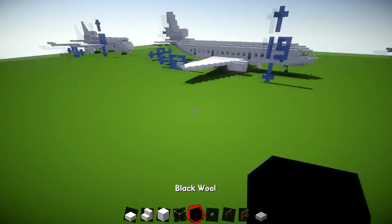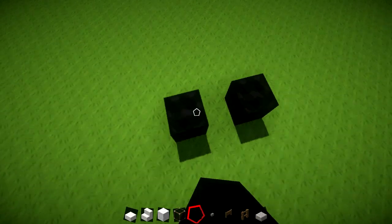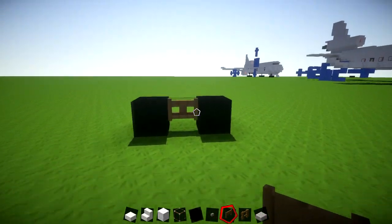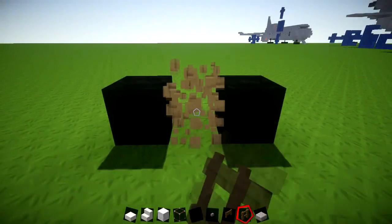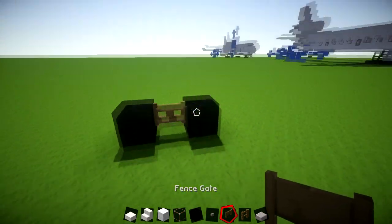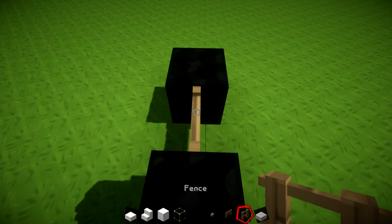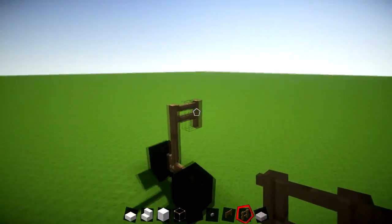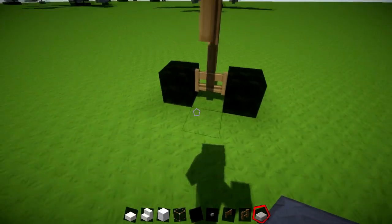Let's get started. For the first layer we're going to set out the wheels. Put down two blocks of black wool and connect them with a fence gate — this is a new way I've come up with for wheels, because regular fence doesn't look quite right. A fence gate looks like they're actually connected. Then place a fence directly on top, and count back a total of 21 blocks using stone slabs to mark the distance.